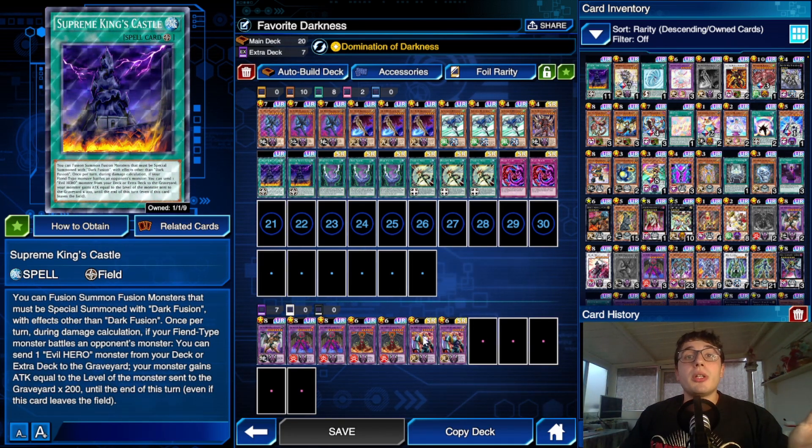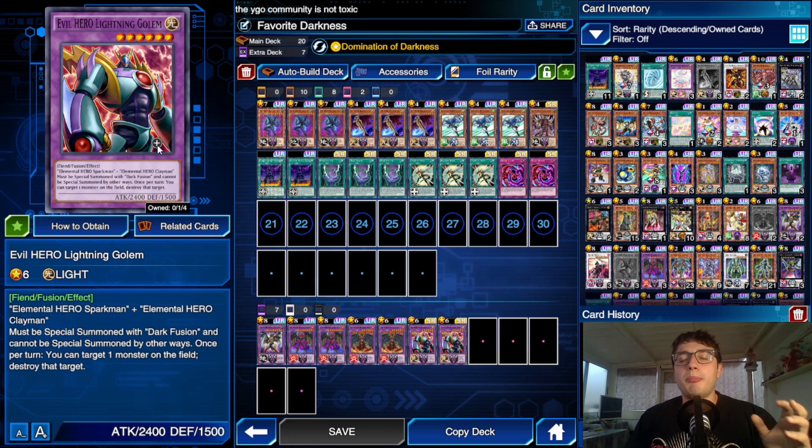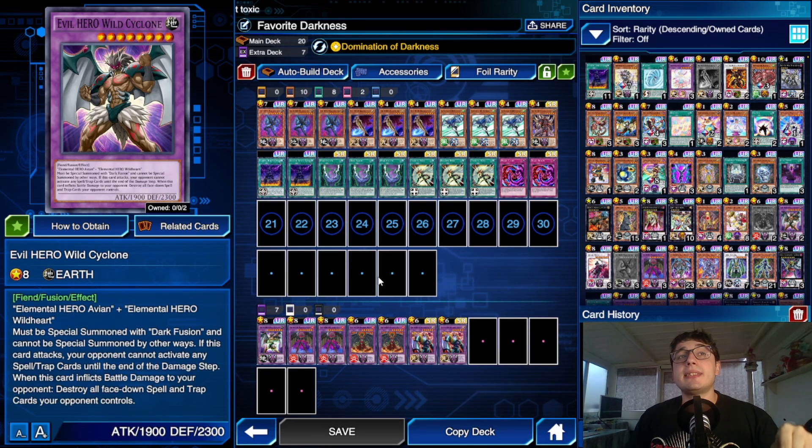The same thing is good with Lightning Golem. It's sad he only has 3900 — you could summon him, pop a monster, and attack directly, but 3900 is not 4000. Wild Cyclone, though, becomes 4200 attack, and when he attacks, your opponent cannot activate anything — which is great against Mirror Wall and Wall of Disruption. Because if he attacks, your opponent cannot activate those, and Wild Cyclone will pop them after he attacks and inflicts damage. Pretty cool!